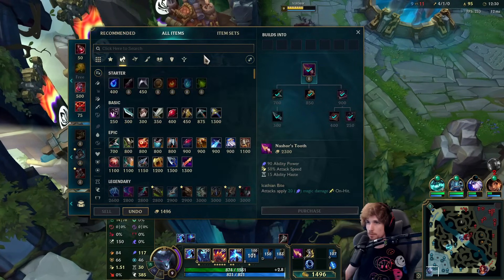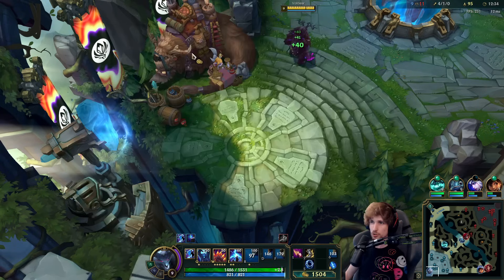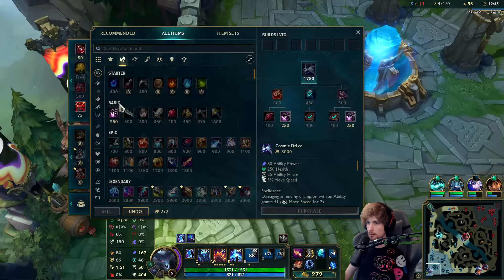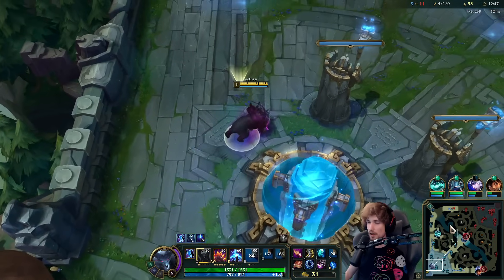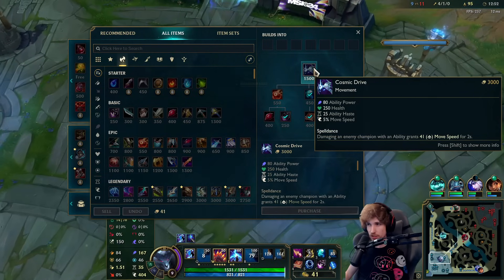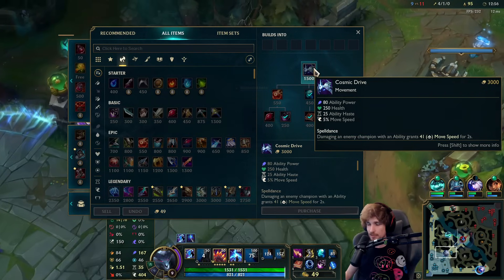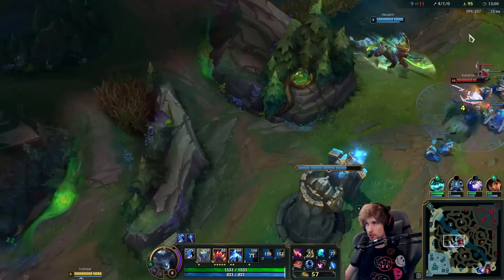The next item we are building is definitely going to be a Riftmaker this game. We can also decide to go into Cosmic Drive, which is a really nice item here — I think I might even do that. It's a risky item setup for sure, however it provides movement speed which I need, ability haste, HP, and AP. It's actually a really nice item, but a bit risky — I can also just go Riftmaker.